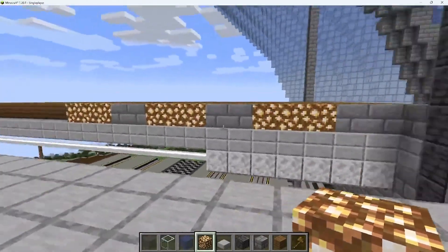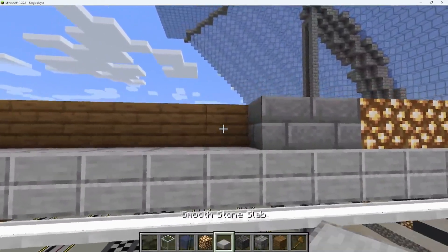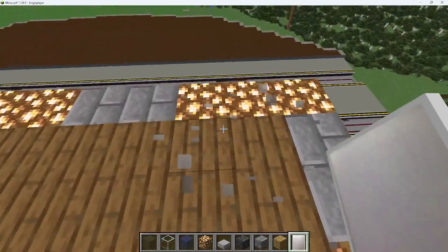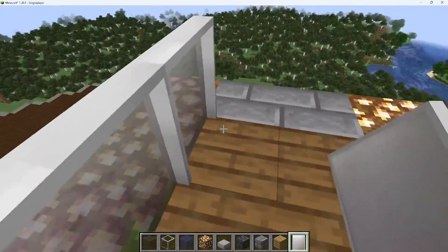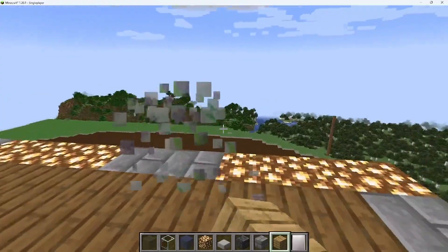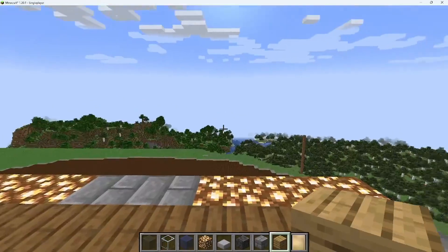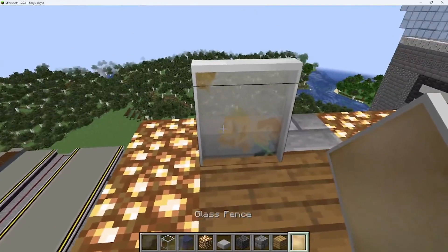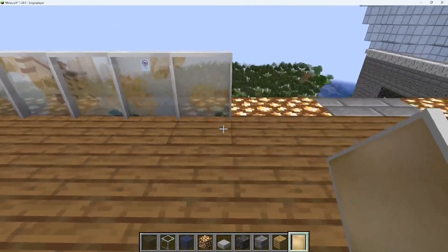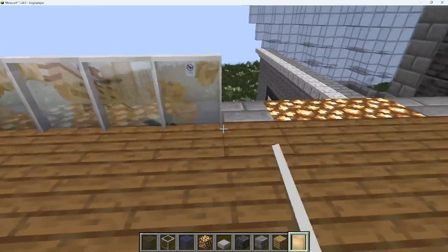I think this type of pattern looks pretty good - I'll put two stone bricks and three glowstone. I'll check if there are any items to use. Not bad - I think this looks good.